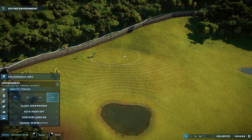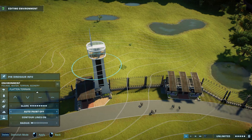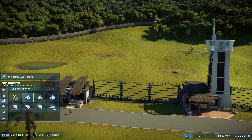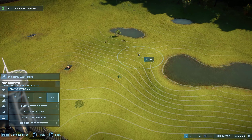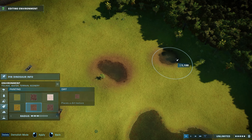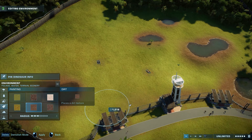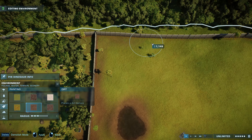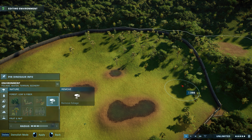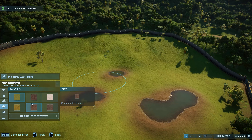Back when I started this park, the sandbox mode option to have your maps completely empty and flat wasn't available yet, so I went with the default map. One of the corners has this huge hill, and I thought it would be a perfect spot to add the T-Rex — a very representative spot where the habitat would look so cool.